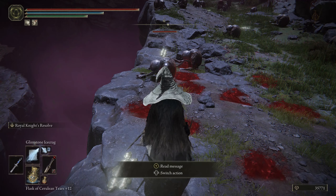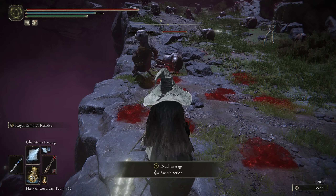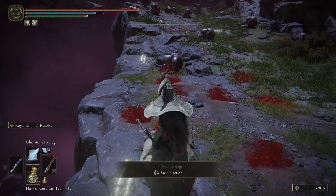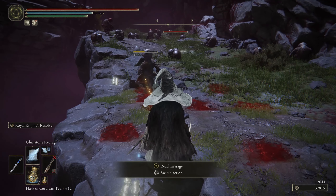That's actually a benefit to us. If we use just our Glintstone Icecrack, we're hitting for about 984. But take a look at our FP bar — if we go ahead and activate Royal Knight's Resolve slash Determination on a weapon we can't fully utilize, you can see the damage bonus is applying without the cost of any FP.